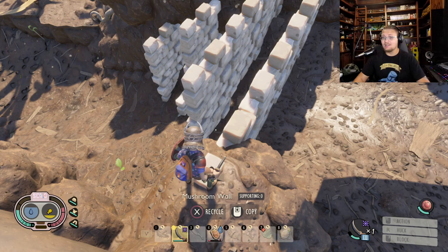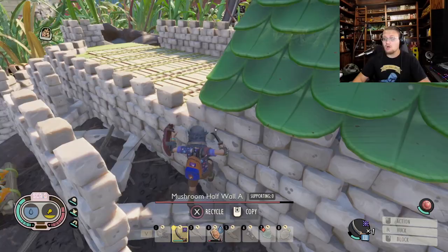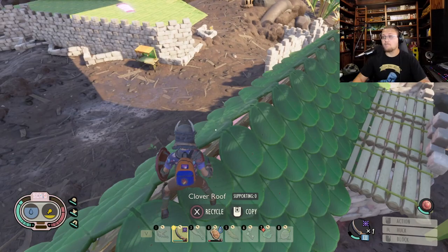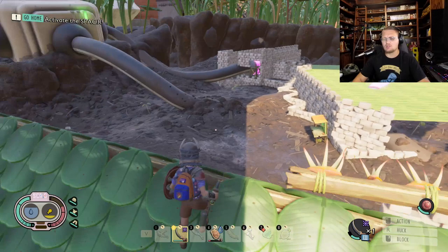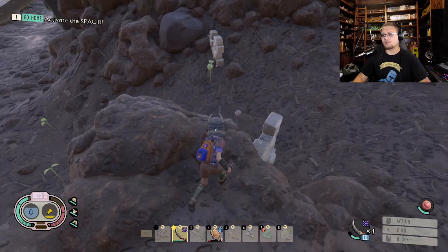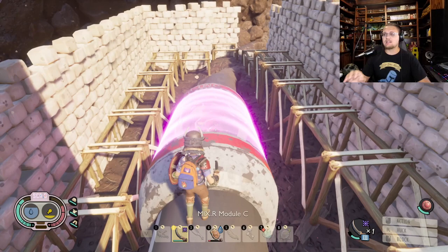This wall actually worked really well — it blocked everything and kept things from coming over here to destroy this mixer. You'll notice this mixer also has a roof on it. This is one of the two that needs a roof because it gets attacked by flying creatures — specifically mosquitoes and tiger mosquitoes pretty early on. Build a roof on top of this one, and put spike strips across the top because when insects attack the roof, they'll get damaged by the spike strips.